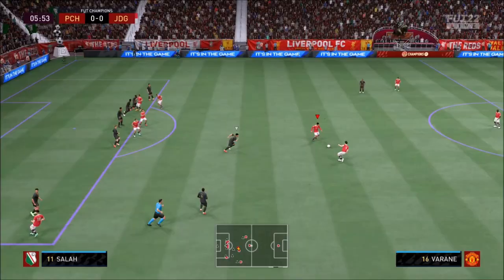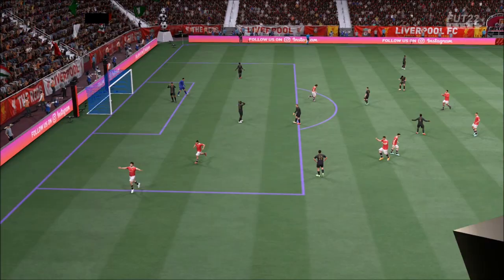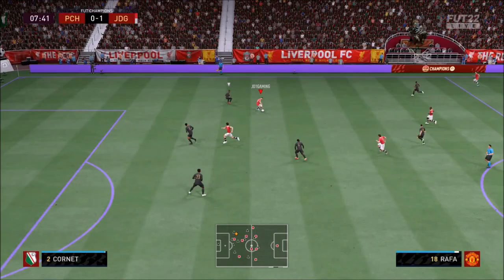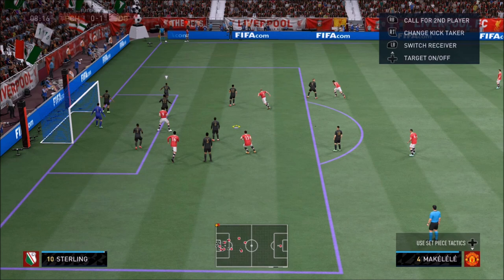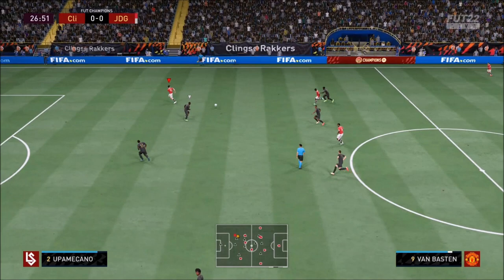I didn't even know what van Basten was doing — I wanted to tear it up for him with the volleys. But check this out, look at this. What a card, honestly — how did he score that? Give him a volley and just check what he does. He usually buries them, but I don't know what happened. Look at the attack positioning.